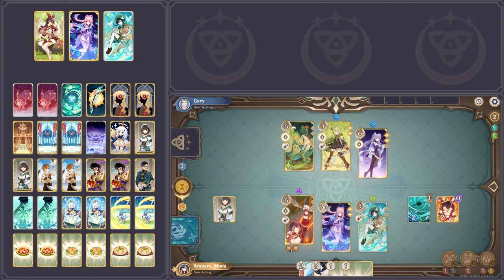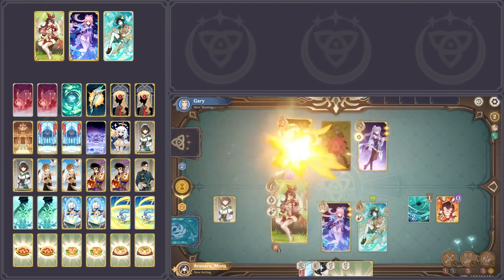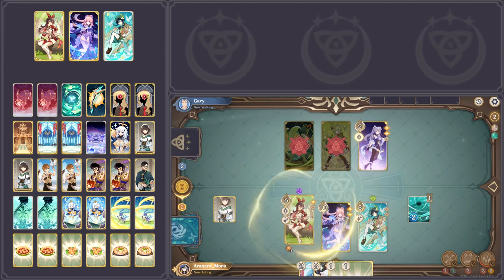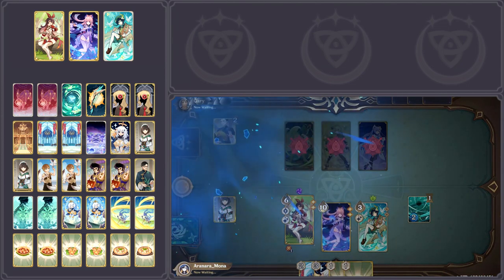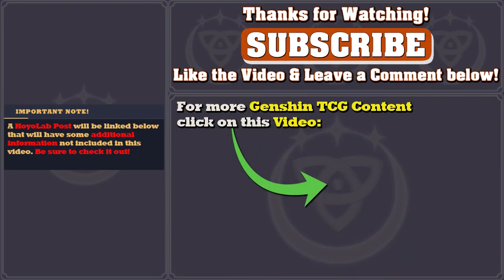Due to all of these early flaws being detected with the initial version of the deck, the importance of testing the deck against NPCs cannot be emphasized enough. NPC testing allows you to uncover optimal starting hands and opening strategies in a controlled environment, as opposed to the randomness of PvP matchmaking. With all of that being said, you should have the general foundations for building any kind of deck. Remember these points, and remember that deck building is a process of trial and error. If you still have questions after watching this, feel free to ask them in the comments below, and feel free to click on the video on screen to see more Genshin TCG content.